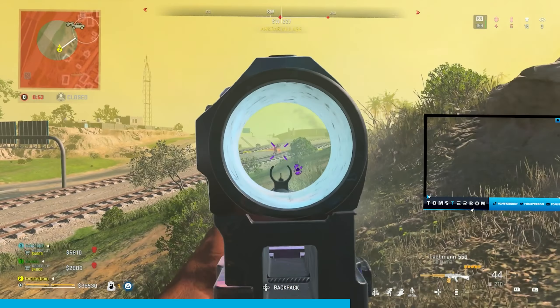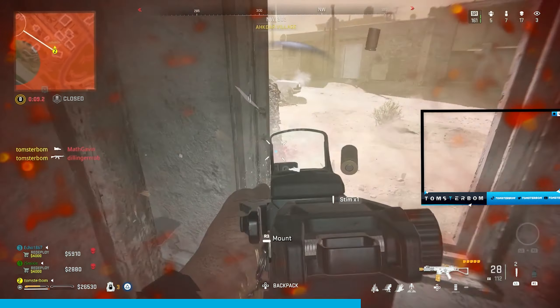This video is from very early on in the season — literally day one. I was rocking the Lachmann 556 and ISO 45. The Lachmann 556 is full meta right now and pretty much all the pros are using it. As for the ISO 45, since it only came out that day I can't really remember the attachments I was using, but I have a much better build now which I'll show you at the end.